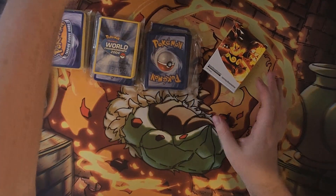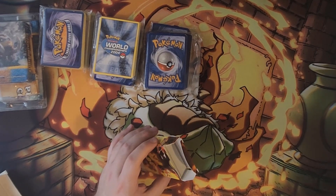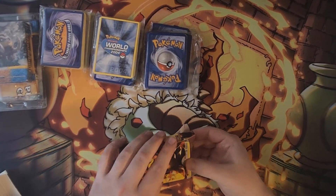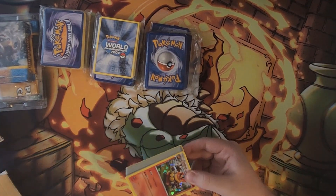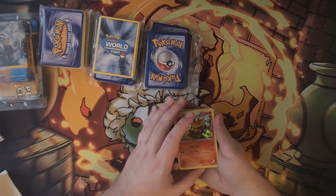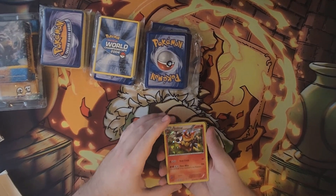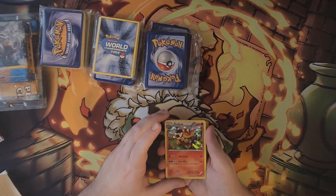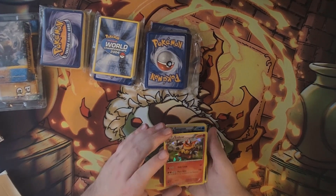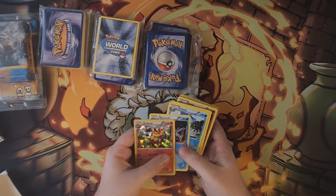I'm very excited about the Emboar theme deck next. This was actually one of my first theme decks — my first ever was the Gallade E4 theme deck from 2009's Rising Rivals, which I still have sealed. But my second theme deck was Emboar. When my first little brother was born, my dad bought me this and I was able to play TCGO in the hospital while we were all waiting there. That's when I started playing the game back in 2011.